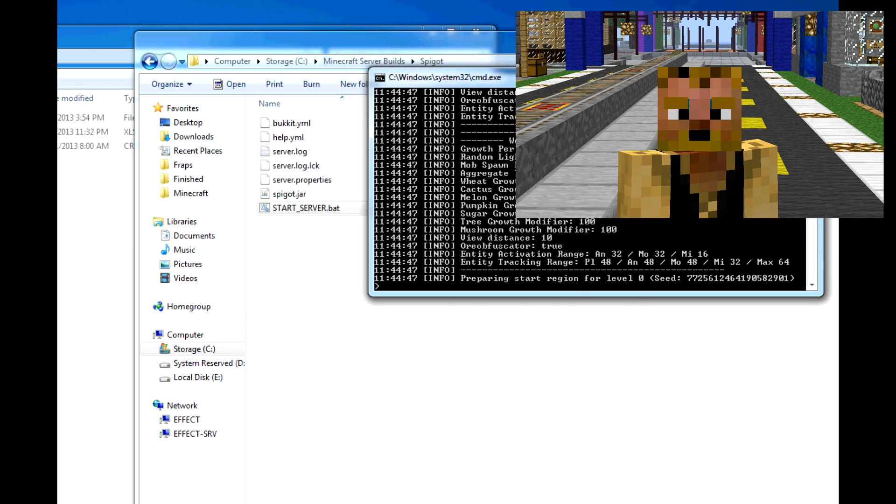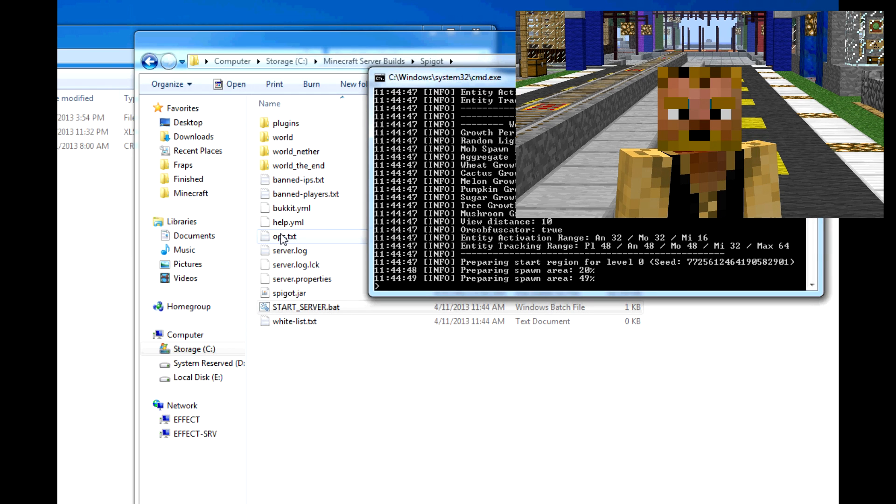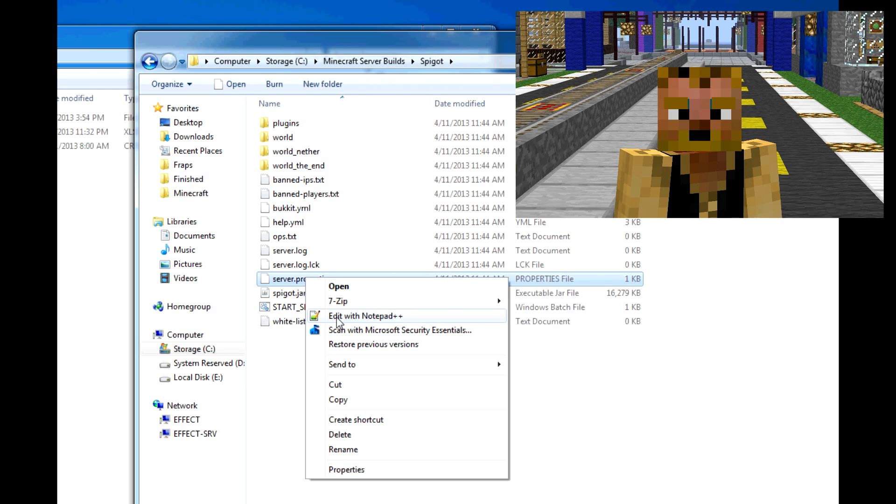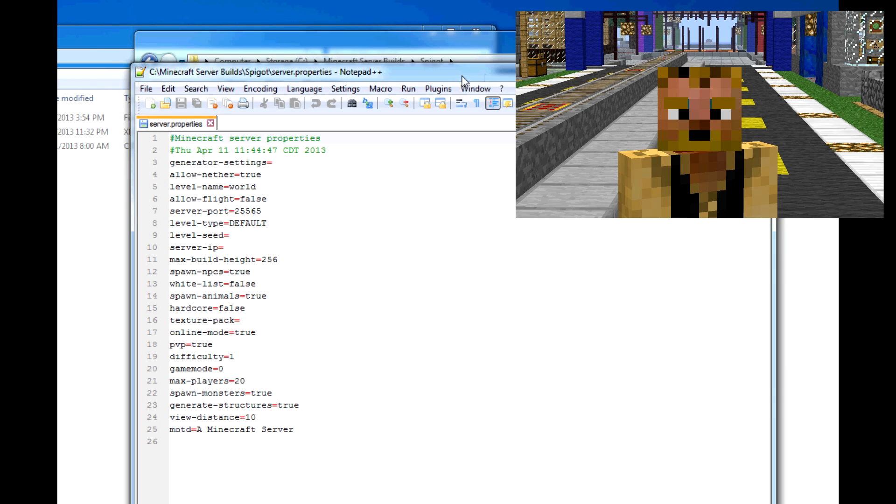Then you just fire it up like you would with Bukkit, and it's gonna load all your folders, which looks all the same. And that is about it — the server properties all look the same too.